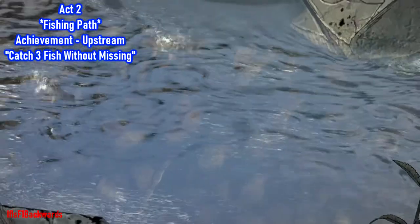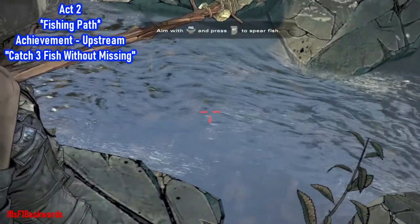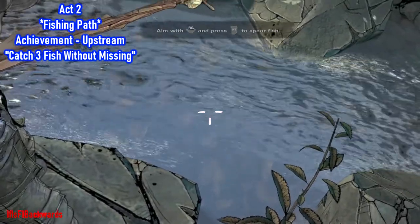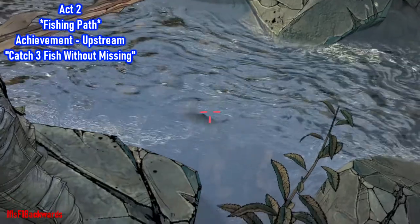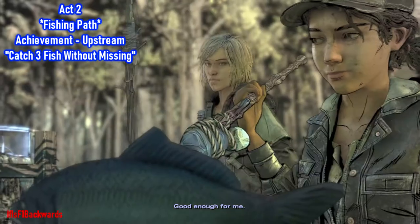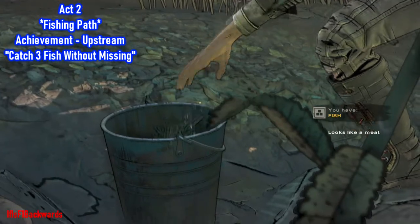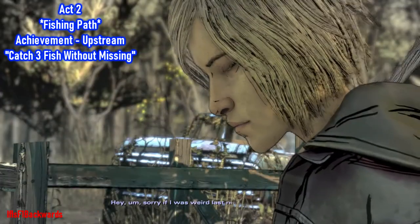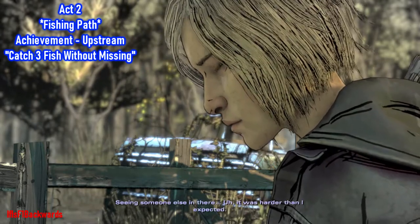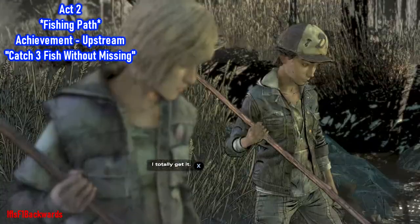Now this one can be a bit of a pain — you'll have to catch three fish without missing. When the reticle turns red, press the right trigger. Take your time, there's no need to rush — just be confident when you see red. The third fish will be a bit faster. If you miss, immediately quit out and go back in — you'll have to go through another couple of minutes of dialogue, unfortunately, as the checkpoints aren't great.